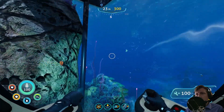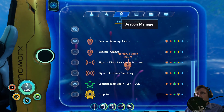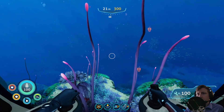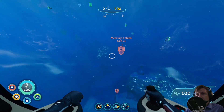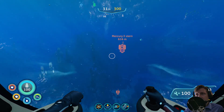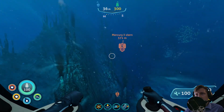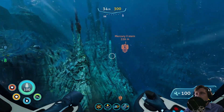Let's go to the Mercury II. On my way back, I saw something from placing the Beacon Omega. It's the same way - I went the straight way back instead of going past Delta Station as we always did, and I saw something else. I want to show that to you. I also saw something on the other side of the stern of the Mercury II.